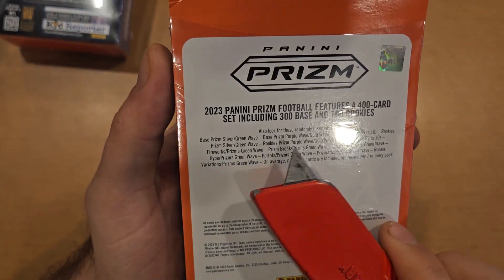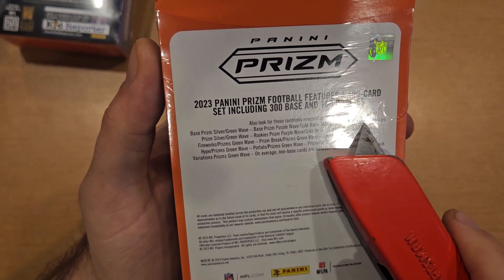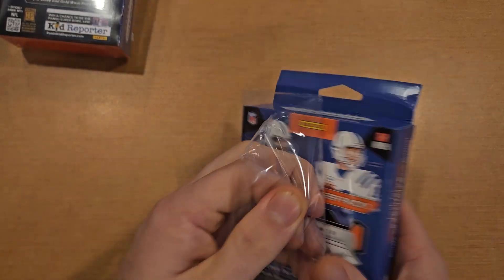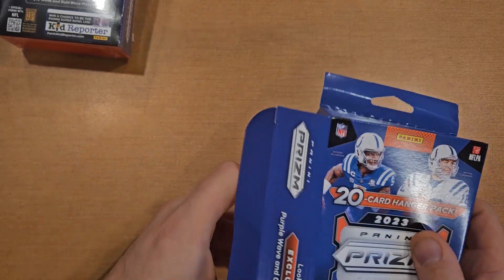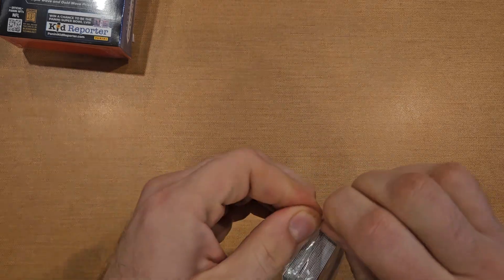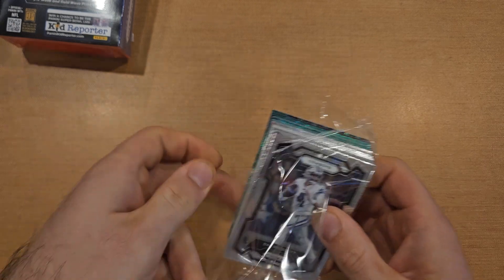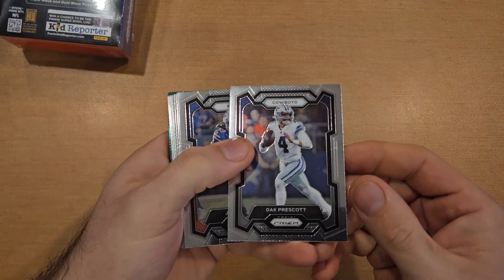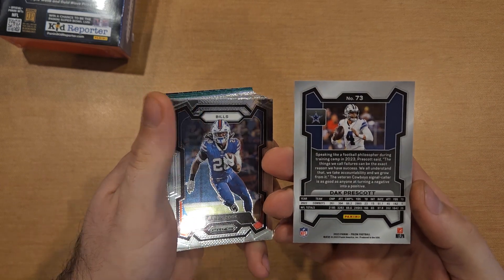So here's what we're able to get — 400 card set, 300 base, 100 rookies. It does say numbered: purples are numbered to 99, gold waves are to 10. So if you hit any numbered card that's a pretty decent hit. Let's start off with our first hanger — Micah Parsons there on the back as a sneak peek. Here's what these prism cards look like, starting with this Dak Prescott — cool chrome design as always, sharp kind of jagged edges.